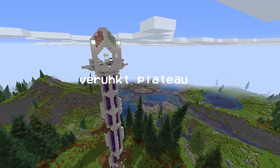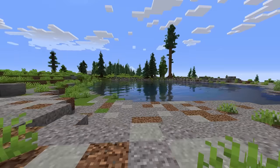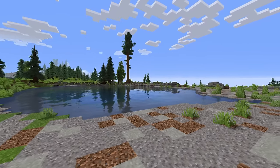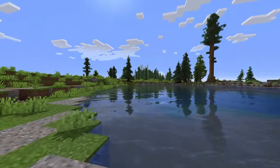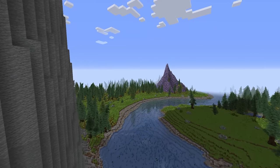Verruckt Plateau has a very pretty stone underneath the water. There's not too much to offer here, and not that many structures around the area. It's got big waterfalls, big mountains, and big trees. It's a big biome.